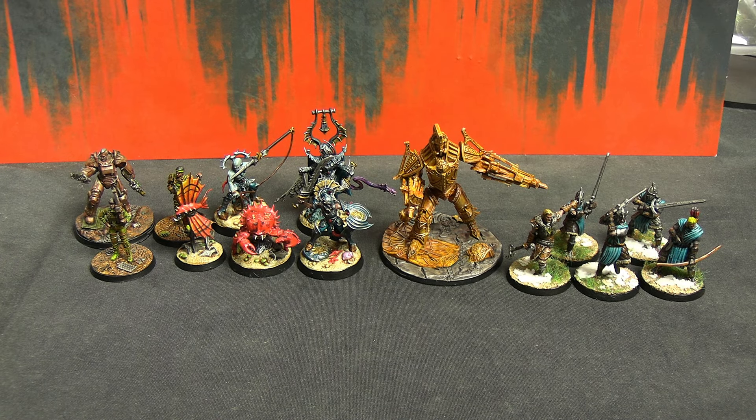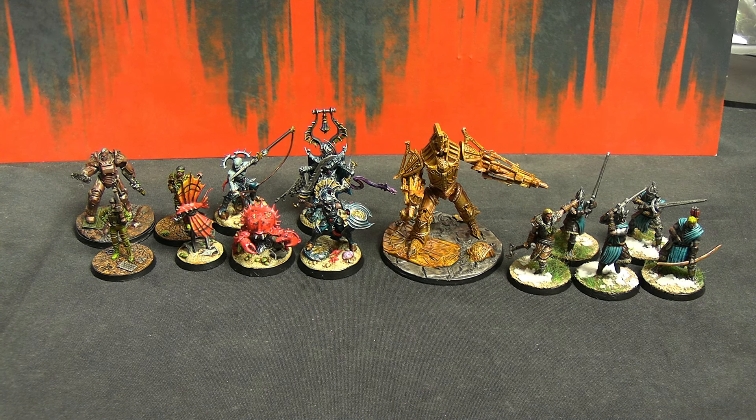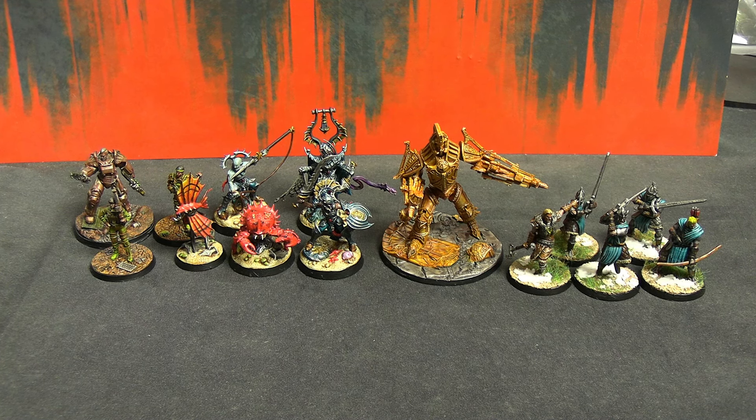Hello everyone and welcome back to another Getting Stuff Painted, my bi-weekly update on the miniatures I've been painting here for the channel. We've got a fair assortment, mostly Modiphius for a change. From left to right we have some Fallout Wasteland Warfare, some Warhammer Underworlds in the form of an entire warband, and then some Elder Scrolls Call to Arms. Everything done in contrast with a grey seer base, no exceptions this time.